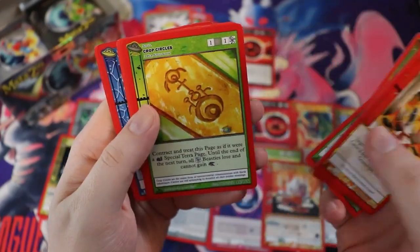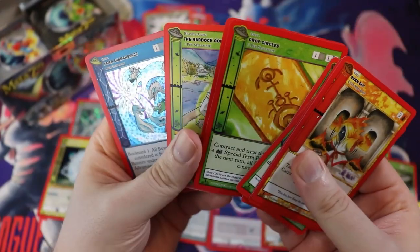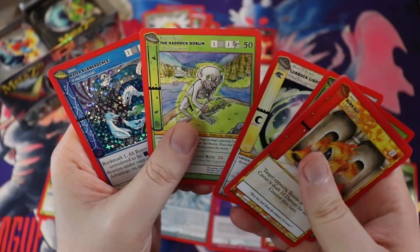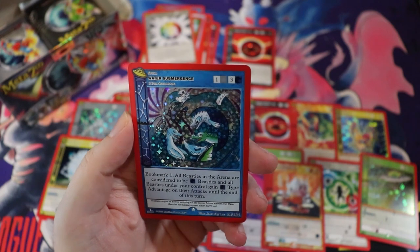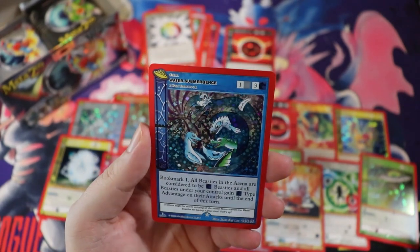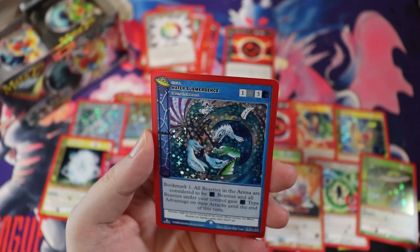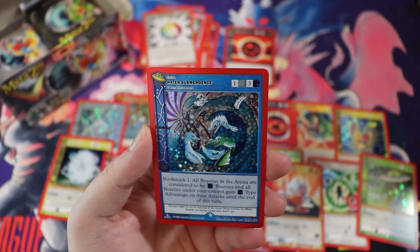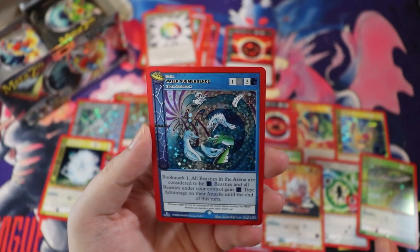Crop Circles — that's pretty cool. Another full holo, of course. Lubbock Lights — interesting. Look at this little goblin. Water Submergence — it costs four to play, you can only have two in your spell book. You get a draw card, and then all BCs in the arena are considered to be Water, and all BCs under your control gain the Water type advantage on their attacks.